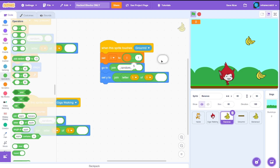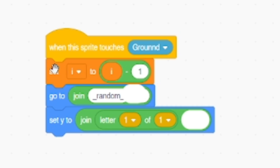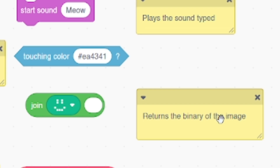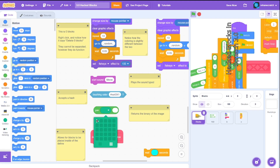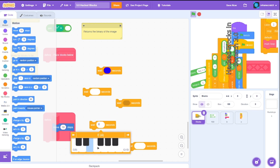After saving and reloading again due to another bug, our project still works. We also noticed the magic bit block — it actually returns the binary representation of an image. If you light only the first square, it returns 1 and all others as 0. That could be useful for something like a memory game.